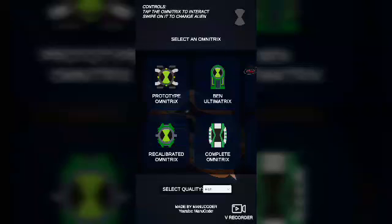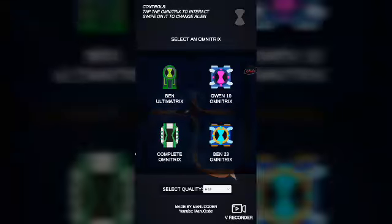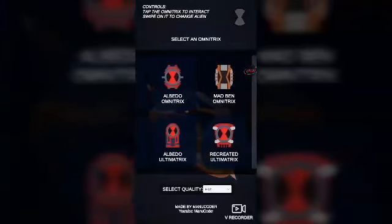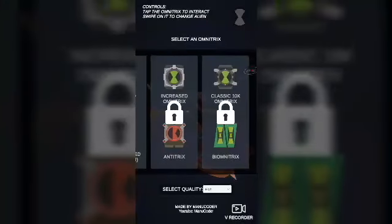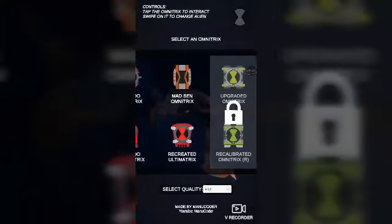Pretty much how this app works is you can choose a different version of an Omnitrix, from the classic prototype Omnitrix all the way up until the Biomatrix from Ben 10 Omniverse.